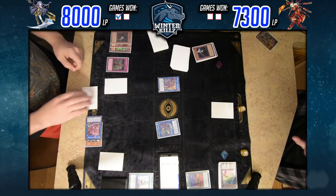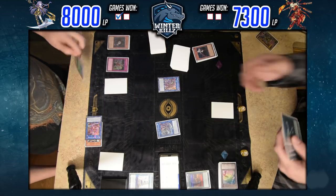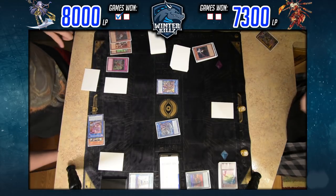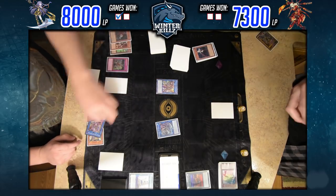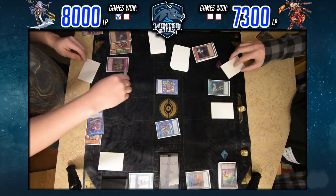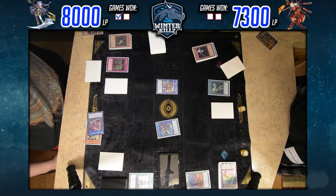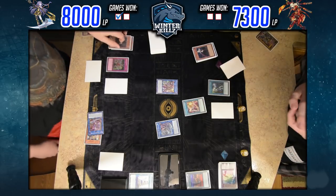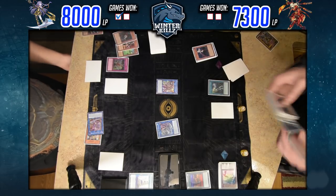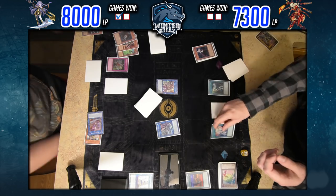I pass back to him. During standby phase I flip up Gozen Match. I think it's definitely a must in Orcas — everything in the extra deck is Dark, everything in the main deck is Dark. You do have that built-in restriction where you can only summon Dark monsters, but it doesn't matter because you're under that restriction most of the time anyway. So Gozen Match literally just fits right in.